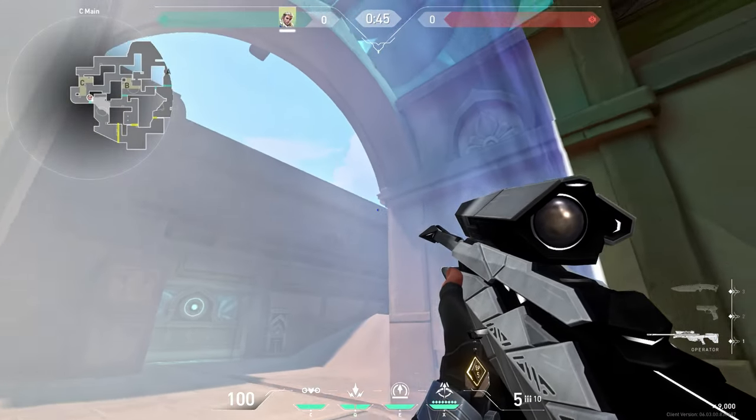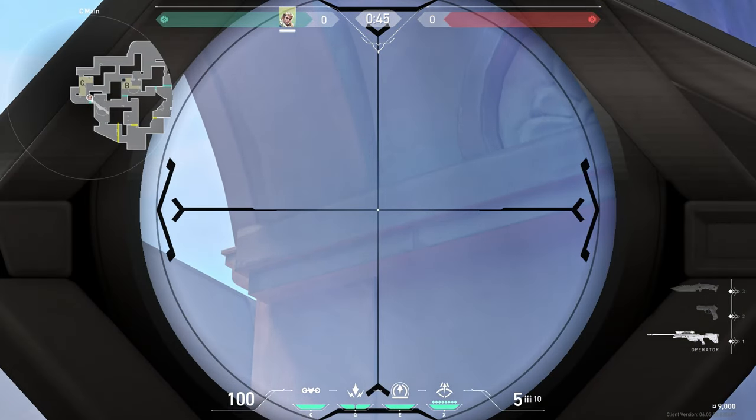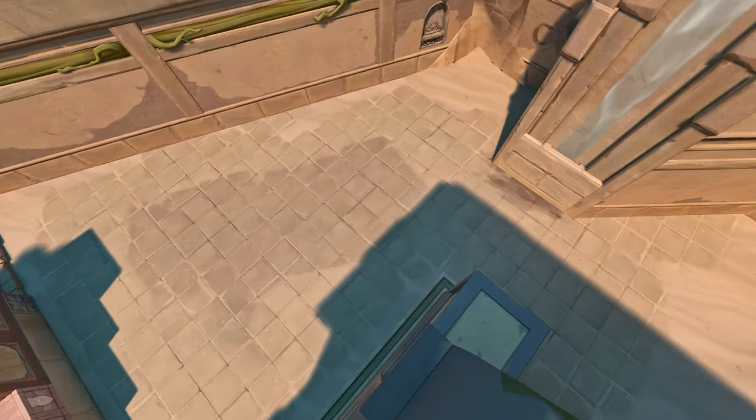Go to the barrier, then find this spot, aim in the middle like this, and do 1 bar while running to the left. This is the best arrow for early C-information.